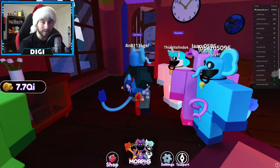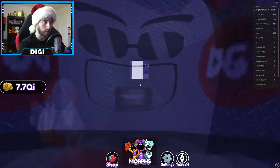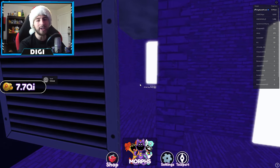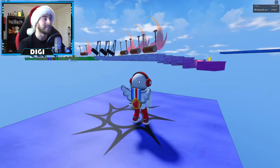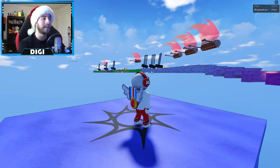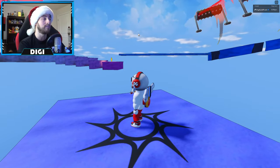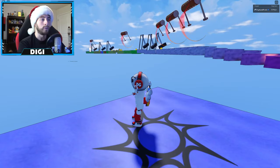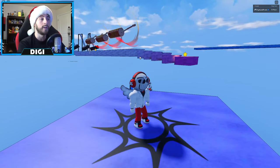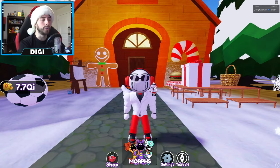Mini Game Obby: head back the same way but there's a slight difference — head downstairs, go through the vent like normal, but look to your left and you'll see the mini game obby. Bump into it like normal and get teleported. It's not a really hard obby — you jump around the stars or checkpoints, avoid the spinning death traps, avoid the hammers, then get to the end and bump into the doorway. Pretty straightforward.